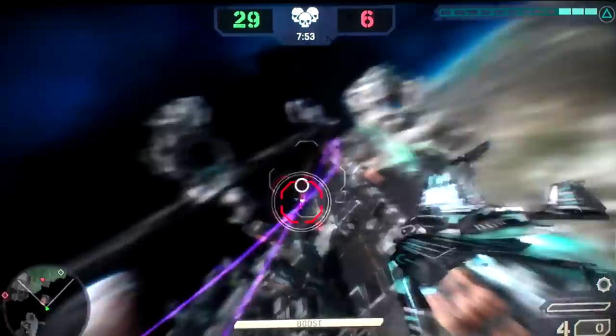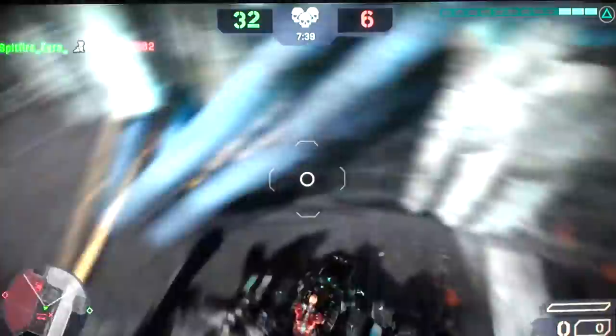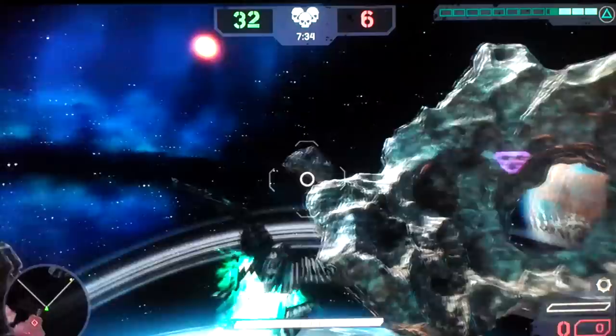The guy is low on health so he is landing and bailing out, but I know where he is. The best way to end a dog fight is to stomp the enemy. Stomping is performed by pressing the R3 button — it's just like pressing the melee button. It's very useful when you have someone on foot right in front of you in close quarters.